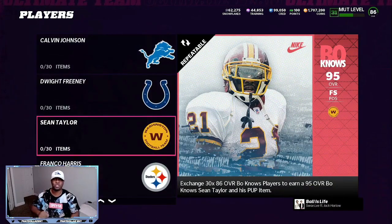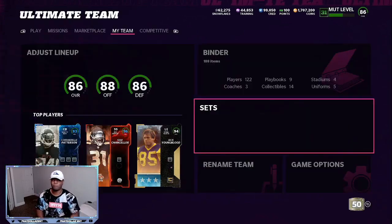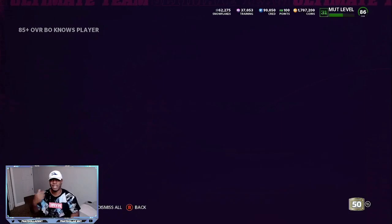Every time that you complete this set, it's 450,000 coins. You can go to the market and spend another 190,000 coins to get you another 16 to 17,000 training if you get low. If you're two or three pieces away, that's an extra 30,000 coins that you have to spend, but you're going to get 475 to 490,000 back every time. We have 44,000 training and 62,000 snowflakes and we are up a lot of coins. Two 85s in a row — it doesn't matter, you don't want to quick sell these.